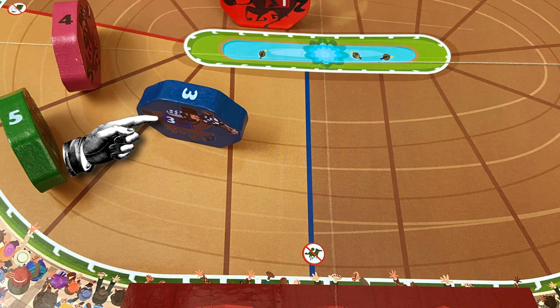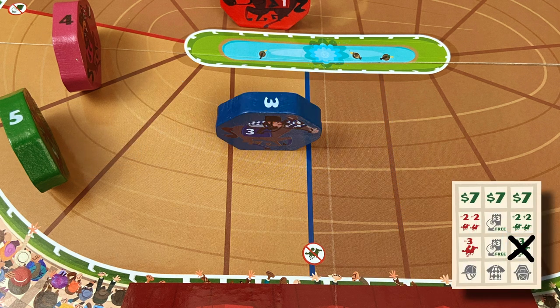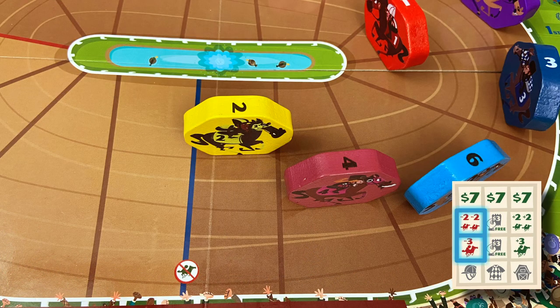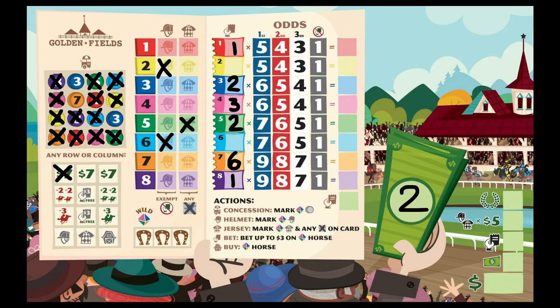So if number 3, Scattershot, was two spaces from finishing and you landed this concession perk, you can only move Scattershot one place, just behind the finish line. You can't use one of these abilities to move a horse backwards behind the finish line either. If you manage to complete more than one row or column in the concession stand in one go, you get to claim multiple prizes. You don't get a prize for completing a diagonal.